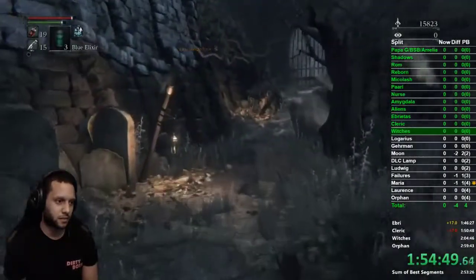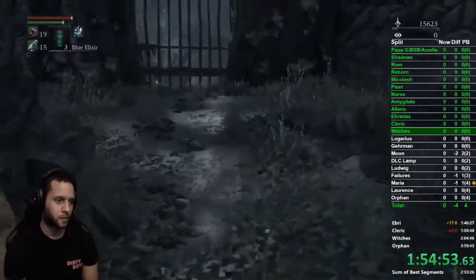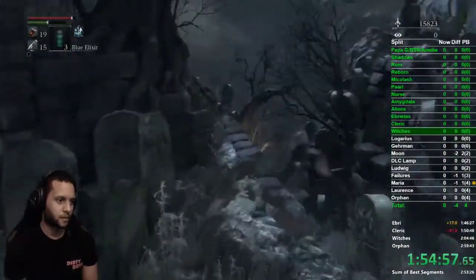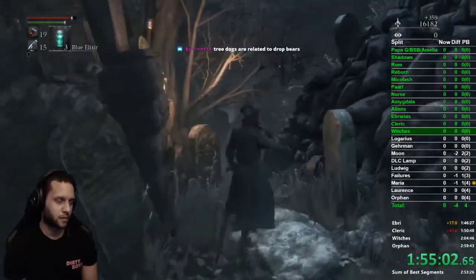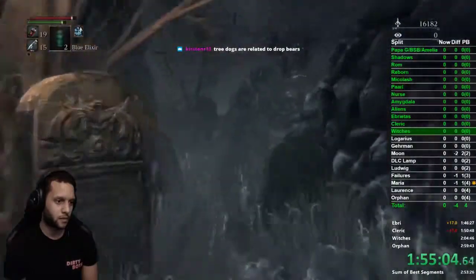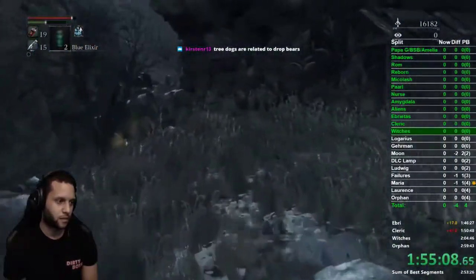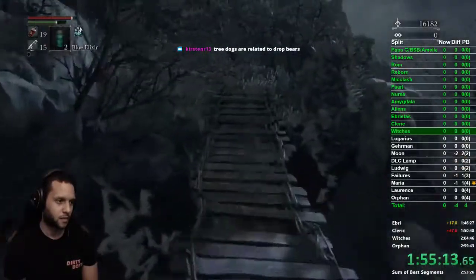Get your stamina back, run by this big thick boy — he'll never hit you no matter what. Curve around and head to this corner for a drop attack because there's a witch here. At this point your elixir should wear off, so use another one and run past these crows — ravens, whatever they are — and get your stamina back.